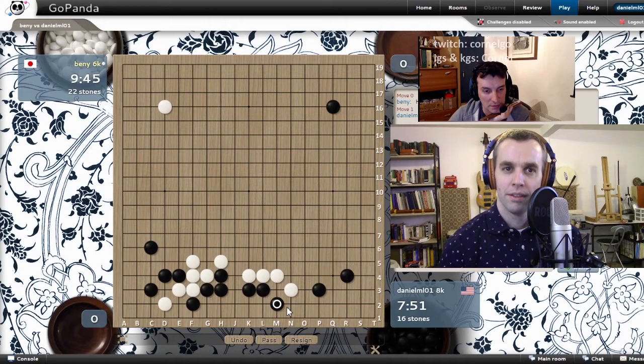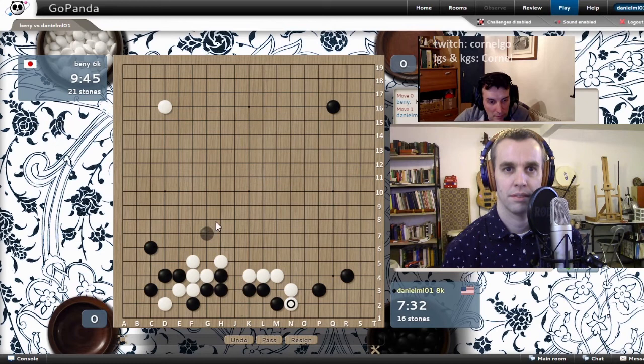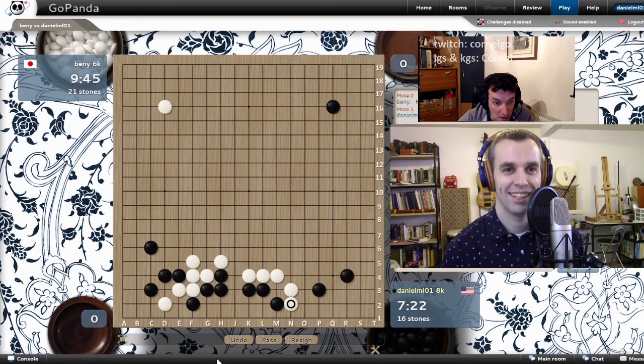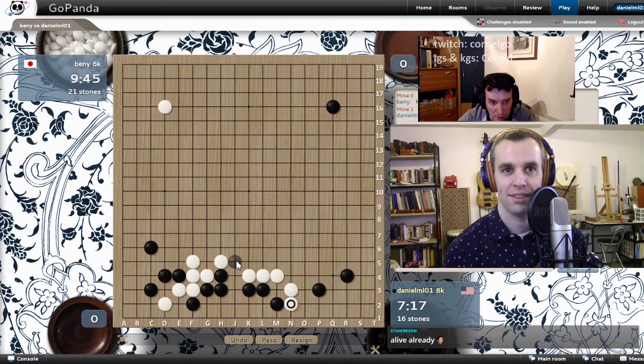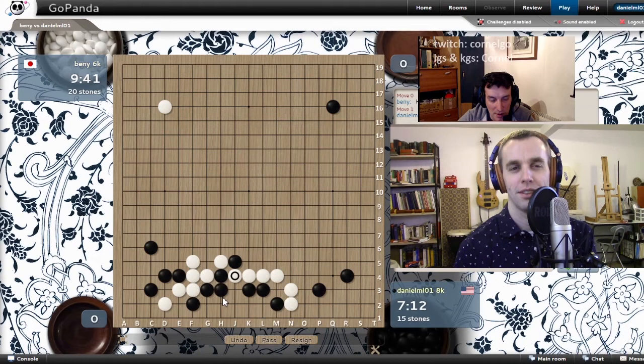15Q and 9-dan players sometimes find the same moves. The only difference is that the 15Q doesn't know why he played what he plays. Here you can push one time at E4, but that can wait. And now expand again — L3. You're making room. Good. Then actually you should play E4 once — gives him a pretty bad shape. And then M2, threatening to connect under. Now here there's something interesting: you can Hane J5, he cuts, then you go Atari. But you need to protect — Atari, Atari, and NET.